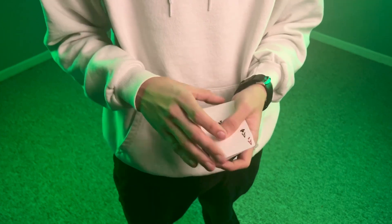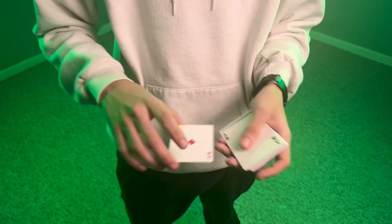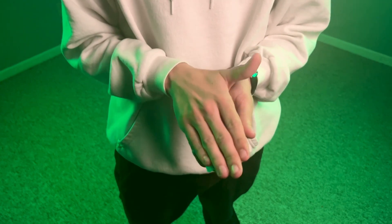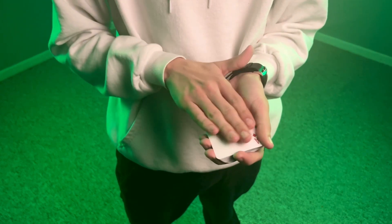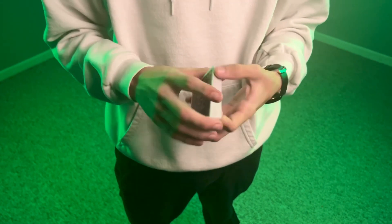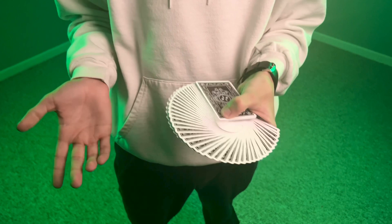Now we're down to just two aces. The ace of clubs is next to go — we'll drop it below, give it a twist. Now we've got just the ace of diamonds, and unfortunately we can't do a twist on this last one because I don't really like the ace of diamonds, so it's going to have to vanish all by itself. We'll do the twist at the end, but truly the cards are all gone.